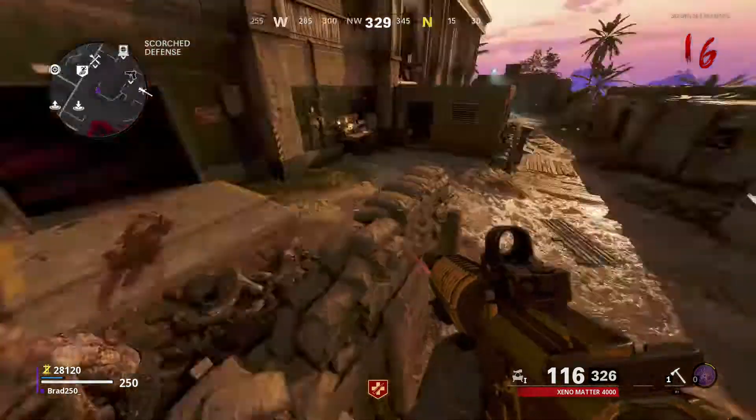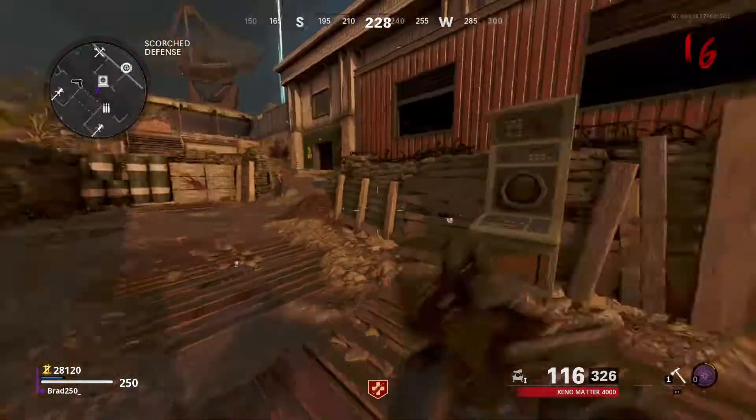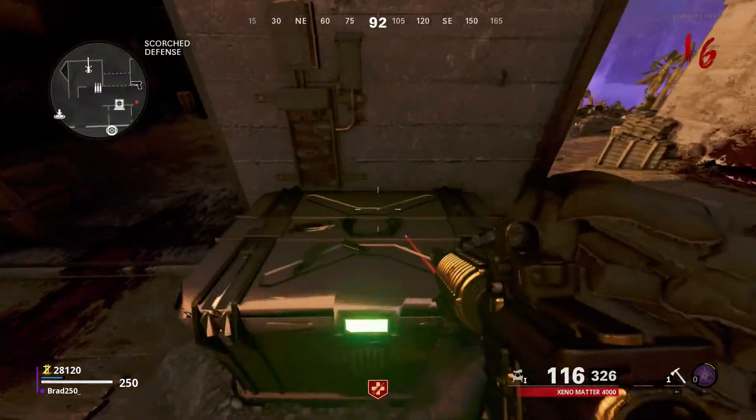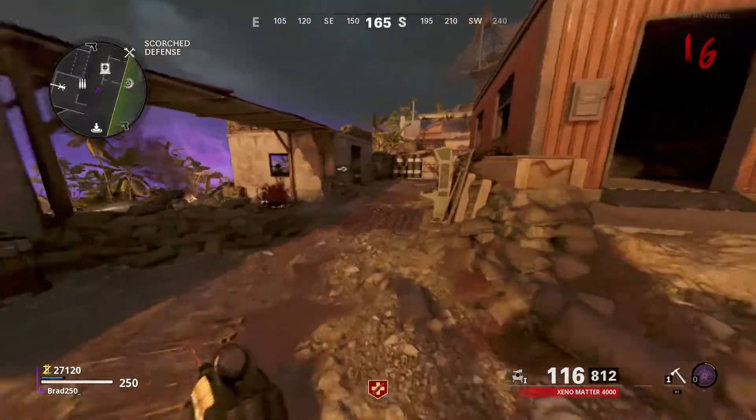Unless you face the opposite way — apart from that they can't hit you. If you need ammo, save one zombie, come over here, buy the ammo, then run back over there.